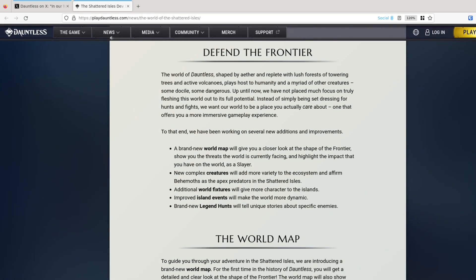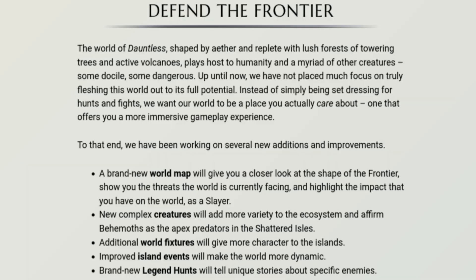Defend the Frontier. The world of Dauntless, shaped by Aether and replete with lush forests of towering trees and active volcanoes, plays host to humanity and a myriad of other creatures — some docile, some dangerous. Up to now we have not placed much focus on truly fleshing this world out to its full potential. Instead of simply set dressing for hunts and fights, we want our world to be a place you actually care about, one that offers a more immersive gameplay experience. To that end we have been working on several new additions and improvements. A brand new world map will give you a closer look at the shape of the frontier, show you the threats the world is currently facing and highlight the impact that you have on the world as a slayer.